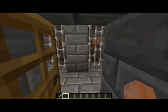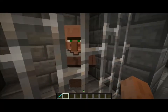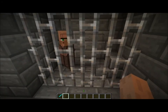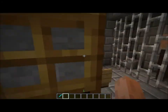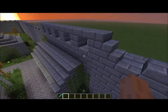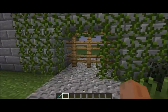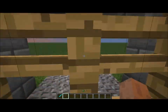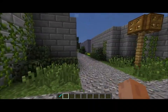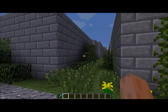Right in here is the jail with two guys — I don't know what they did, but they're in jail. It's built into the side of the walls and this is just for decoration. Pretty much all of the exits have been blocked off, because you don't want anybody roaming around where it's not safe.